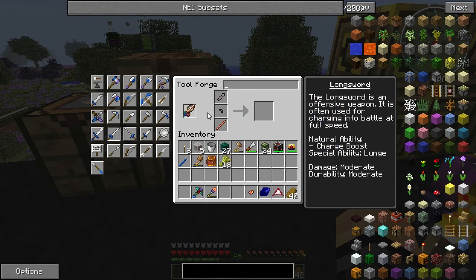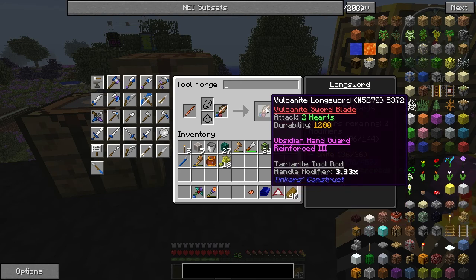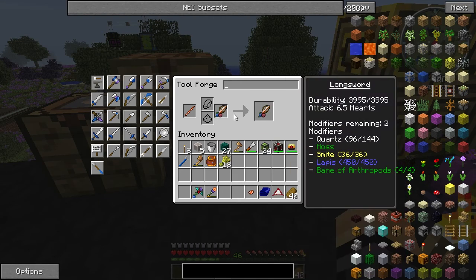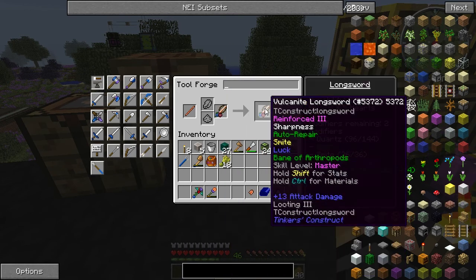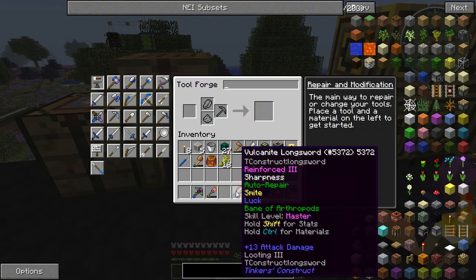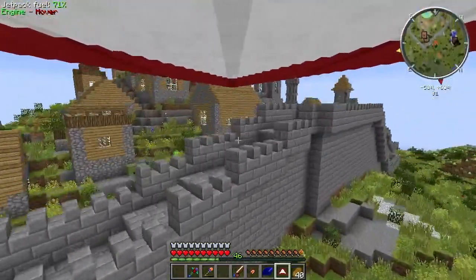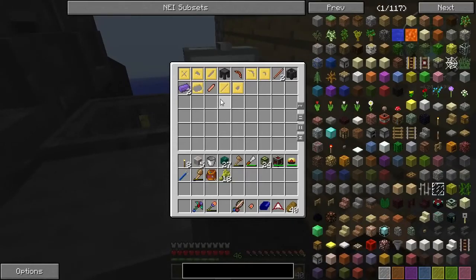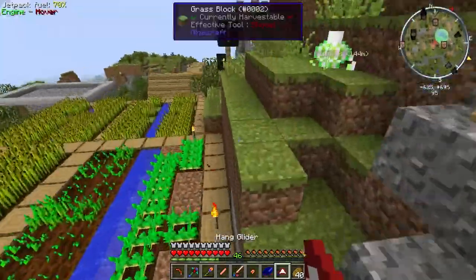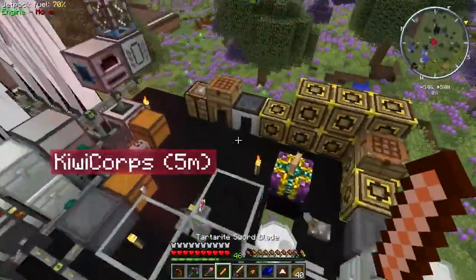Alright, figuring out how to assemble it in the tool station - there we go, that's how you do it. Ooh, Tartarite! It's got 2,571 effective durability and +5,707 added. I just realized I left the other Tartarite parts back in the Tinker smeltery - had to run back really quickly. That inventory sorting mod is really irritating when it comes to Tinker stuff. Alright let's do the rest.